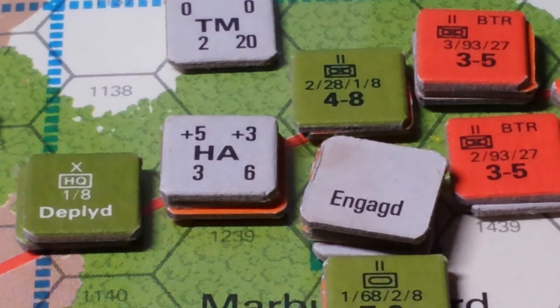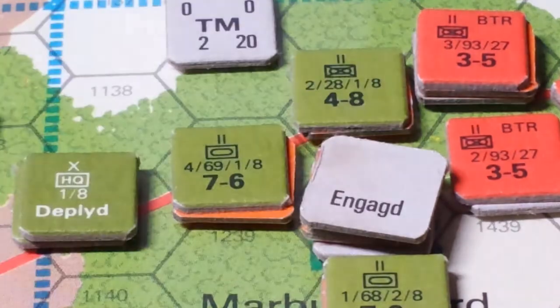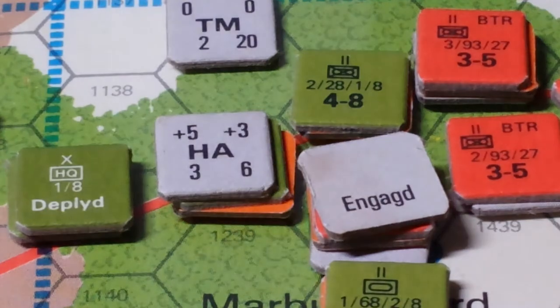Who wants to run through an actual combat in NATO Division Commander? Because it's a really cool game. These guys here — the 469th Armored Battalion — are tasked with attacking this BTR battalion, which is at full strength at six steps. These guys also have six steps.